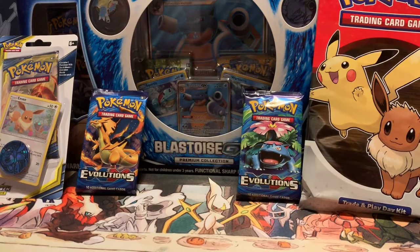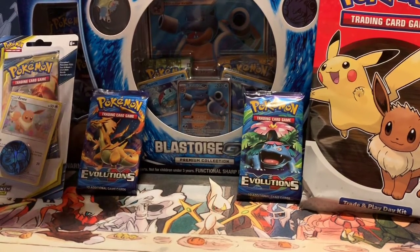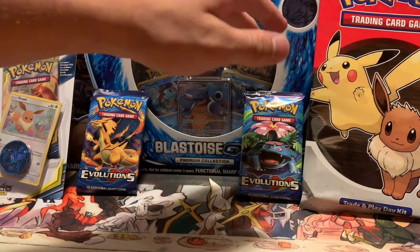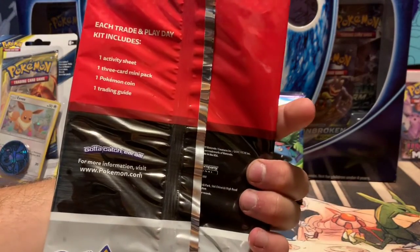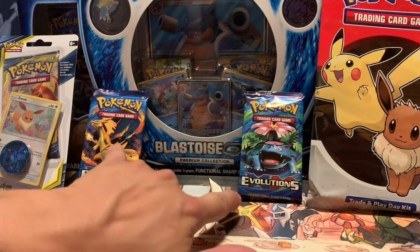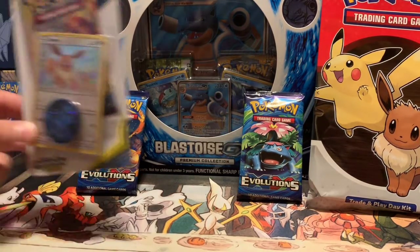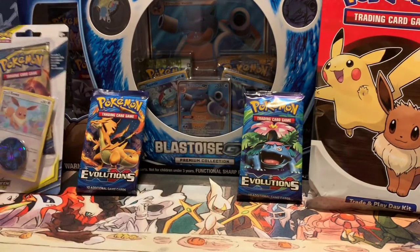Hey everyone, it's Dragon Master 39 back with another opening. Today we have a long one — we have this Blastoise GX box, something I've really been wanting to open. We went to GameStop today for their trade and play, got a cool little pack with one activity sheet, one three-card mini pack, one Poké coin, and one trading guide. We also have two XY Evolutions packs, hoping to pull a Mega Charizard or regular Charizard — really any Charizard. And we also got an Unbroken Bonds pack, also hunting for Charizard.